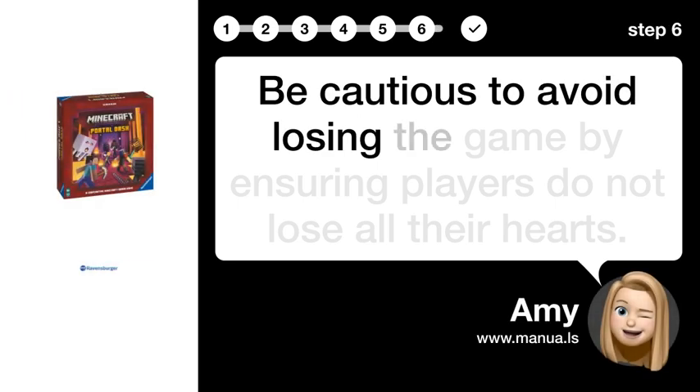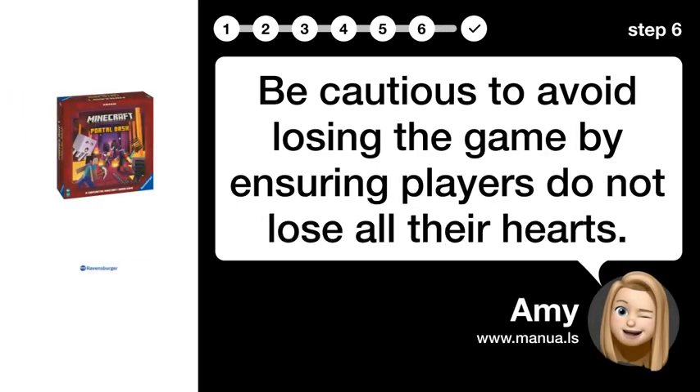Step 6: Avoid losing the game. Be cautious to avoid losing the game by ensuring players do not lose all their hearts.